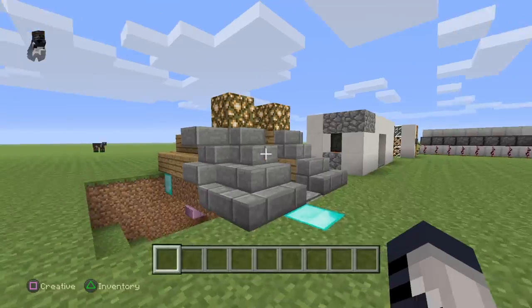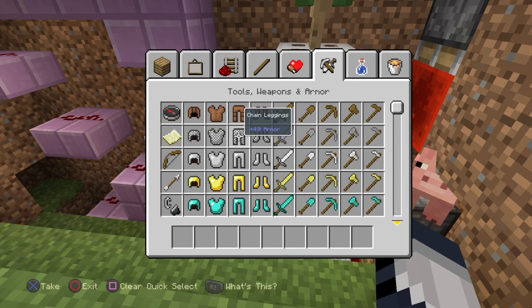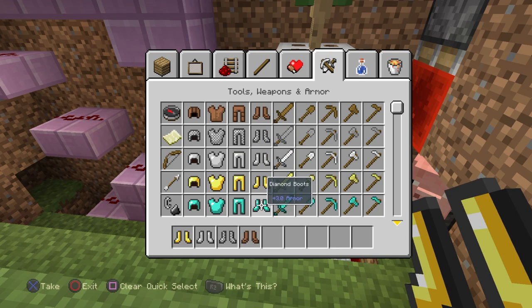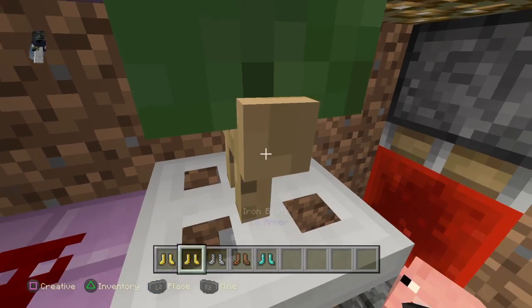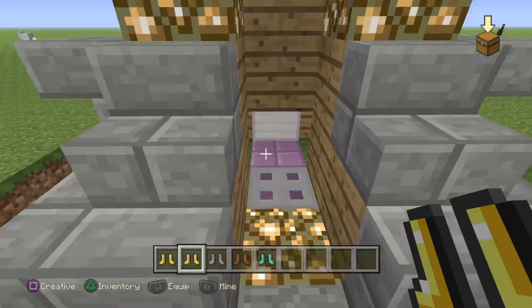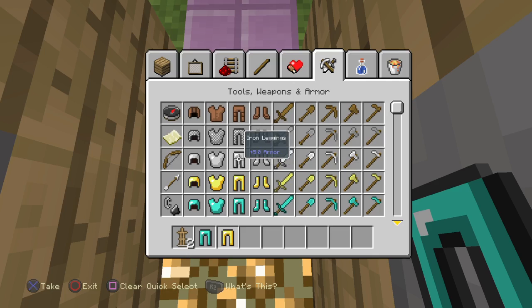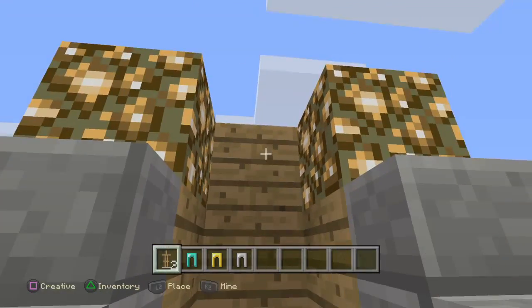My armor stand is probably my favorite one — I'll quickly show you the redstone for it. We've simply done it with armor. I'll do it with a different one, not just the same one. We need some more armor stands, and we'll just have leggings. See, like it changes!